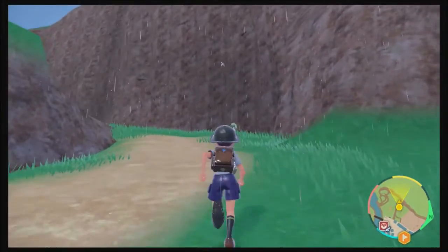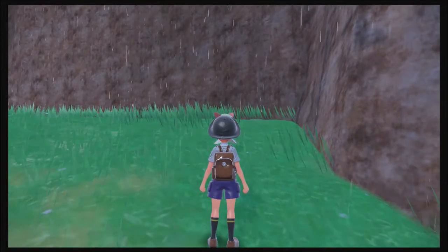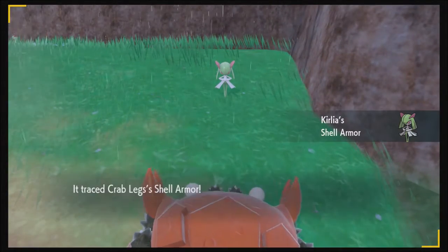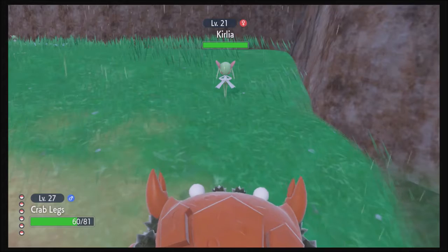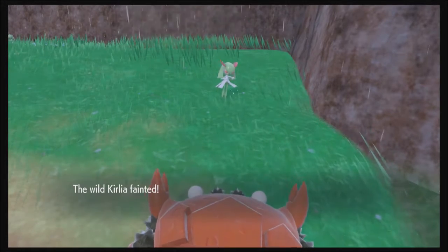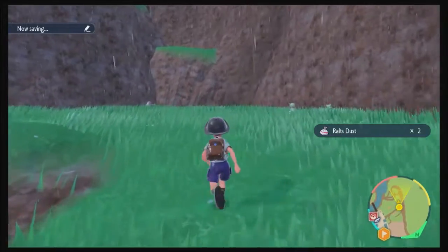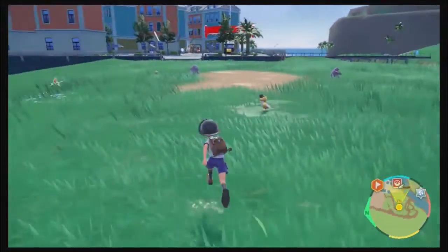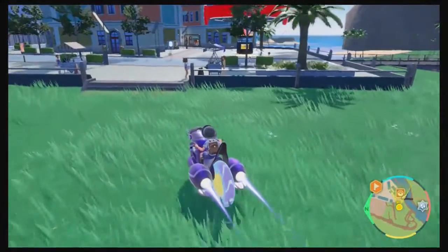That must be a Magnemite up there. This one's female. Down goes Curlia! I got some more Ralts Dust. Lots of Curlia around, and a Grimer, more Rotoms. It's time for me to move on.